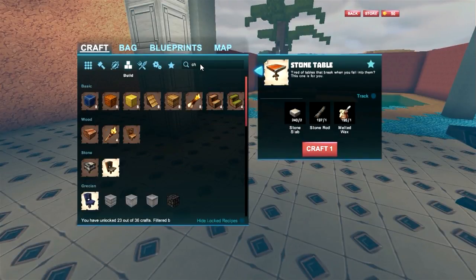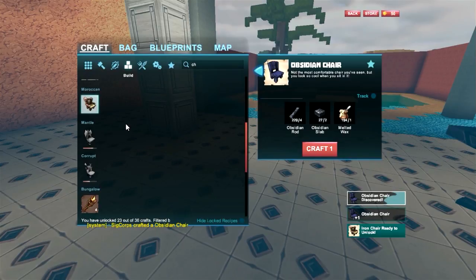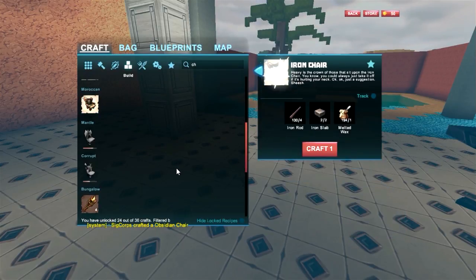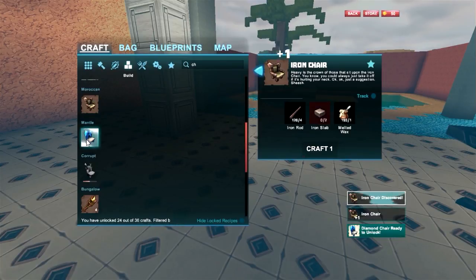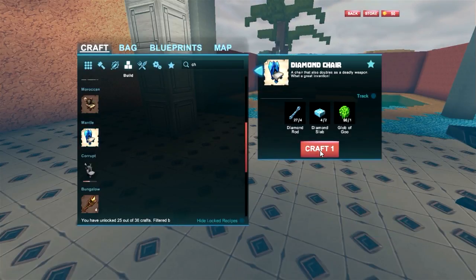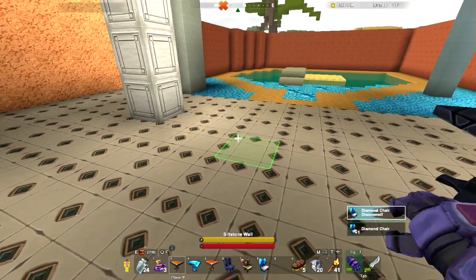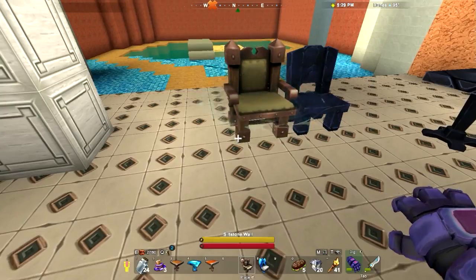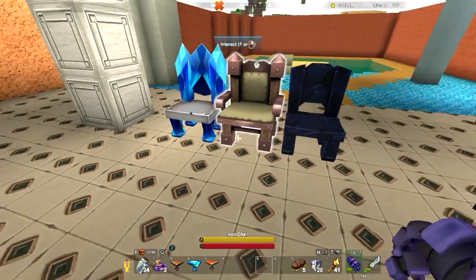So now we need chairs. Obsidian chair — I know we need to do that to unlock that. And we got an iron chair. I'm gonna make one of those. I'm gonna unlock the diamond chair. I'm gonna craft one of those. Okay — obsidian chair, iron chair, diamond chair.